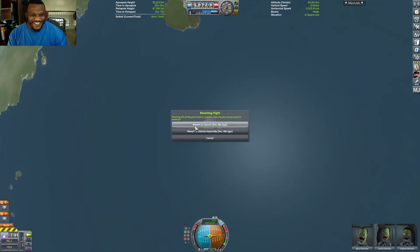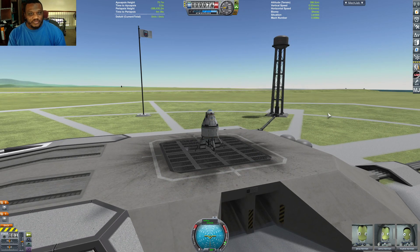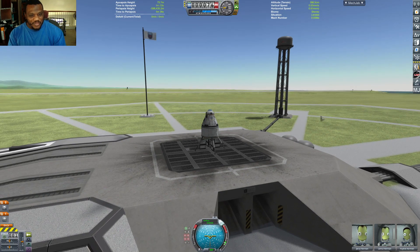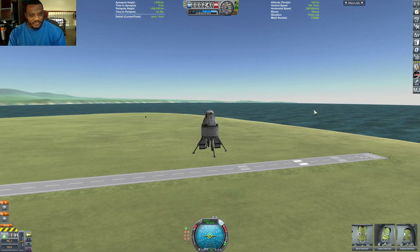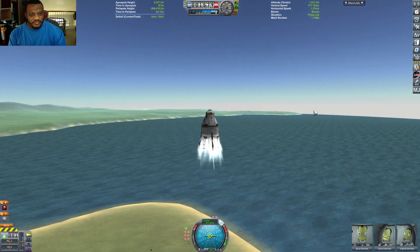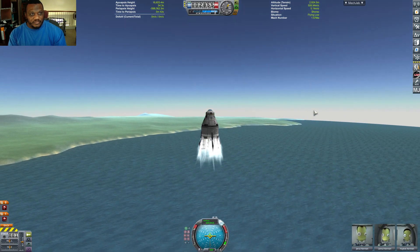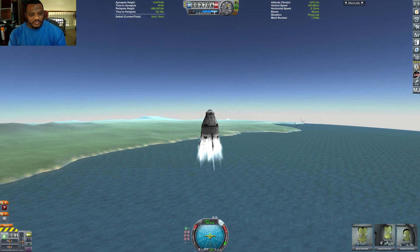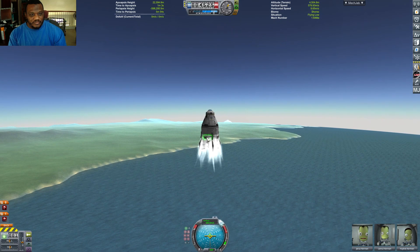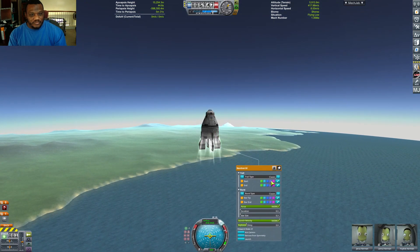Basically back to the drawing board. We need to make sure everything is strutted to root. So here we go, just auto-strutting as much as we can to our root part so it's not going to rip itself apart due to the forces. This time we're going to be a bit more aggressive — we'll do our gravity turn around 10,000 instead of doing an early gravity turn, since we don't have any boosters to get rid of.